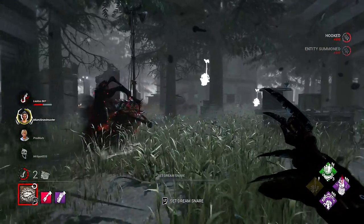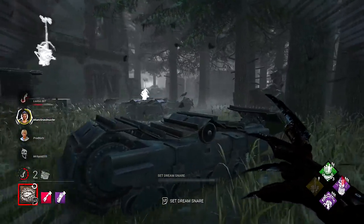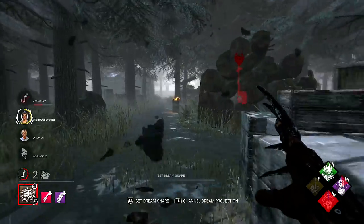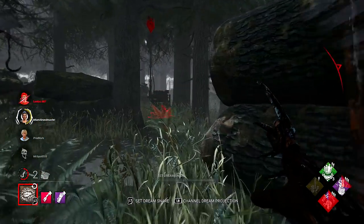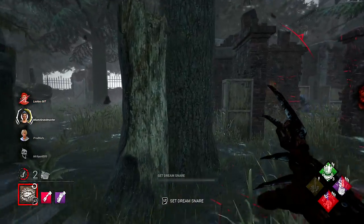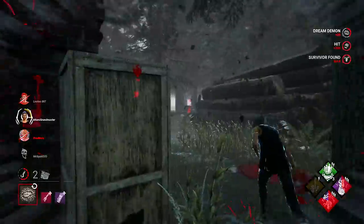There's a girl to the right. I don't see the other girl - just the one to the right, over there by the killer shack. We'll leave her for now. Actually, I'll swing around her because I know where she's going. Exactly where I thought she was going. Wait - that might not be the same person. We'll get the hit on her.